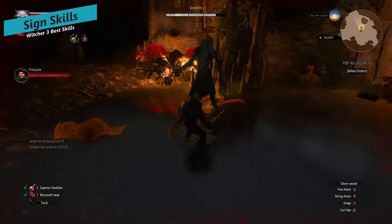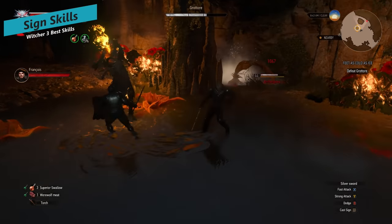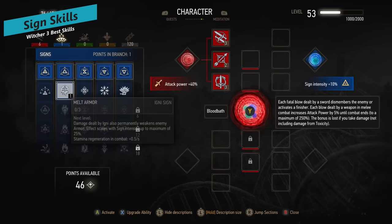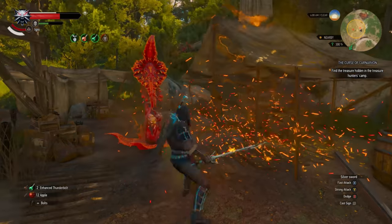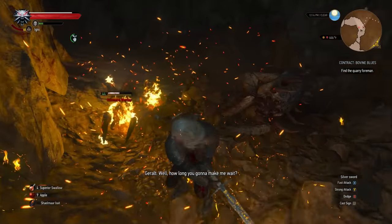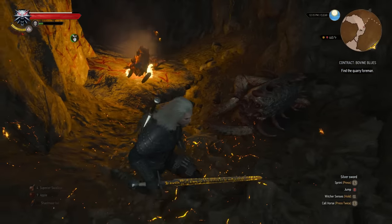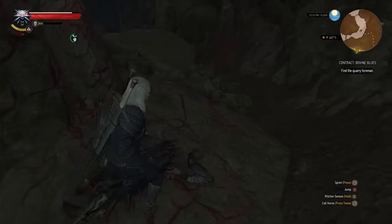The sign tree is next, covering the magical signs Geralt can cast. We'll start with the Igni skill Melt Armor. Igni is a fire spell, and this skill allows you to weaken the enemy's armor by up to 75% when maxed out. Any chance to lower enemy armor increases your overall damage, and Igni is such a powerful spell on its own that buffing it in any way is a good idea.